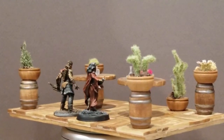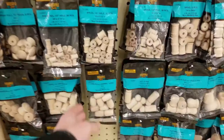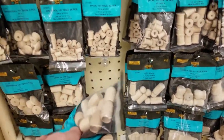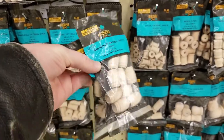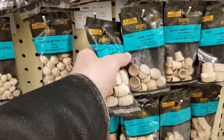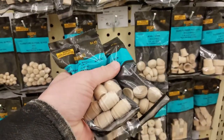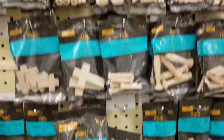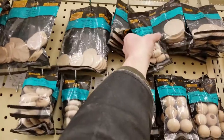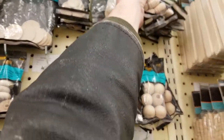There are barrels everywhere and everywhere you look you see little potted cactuses. I was in Hobby Lobby buying stuff and got kind of inspired — I saw they had these little wooden barrels, and I cleaned them out, grabbed all of them, because when am I not going to use little wooden barrels? I had a fight in a warehouse recently in my game and I really wished I had a bunch of little wooden barrels.